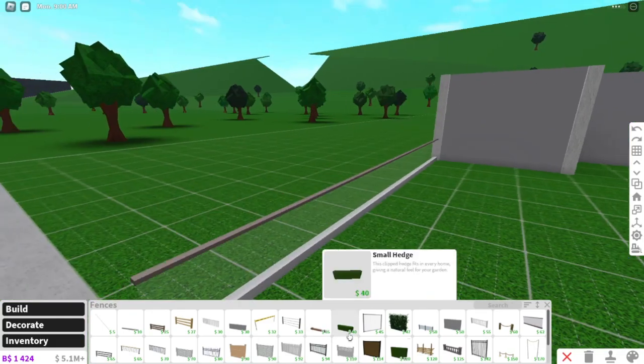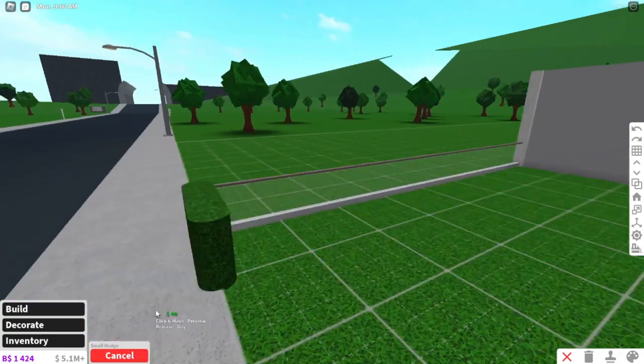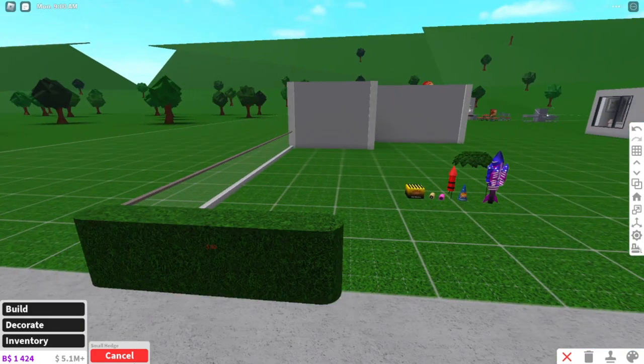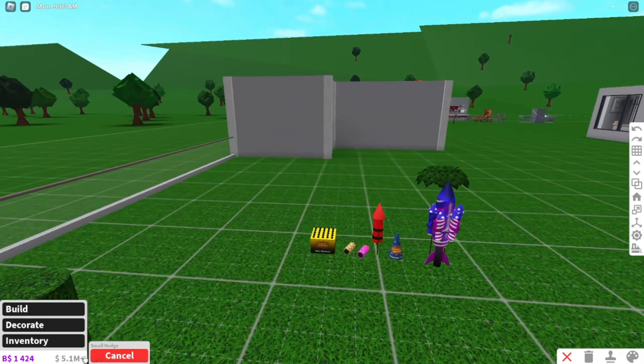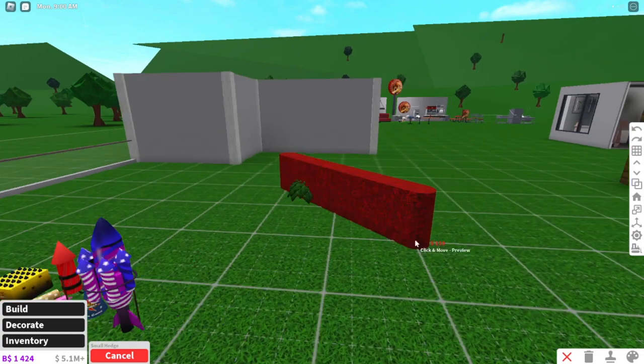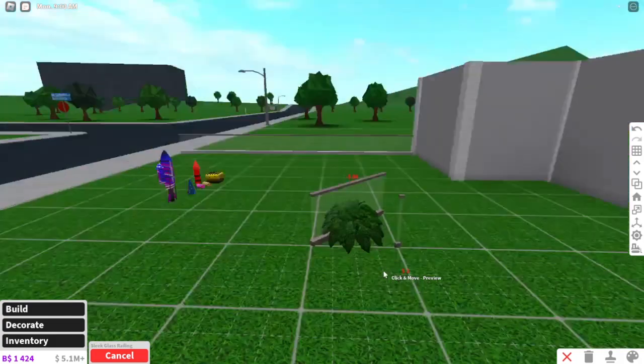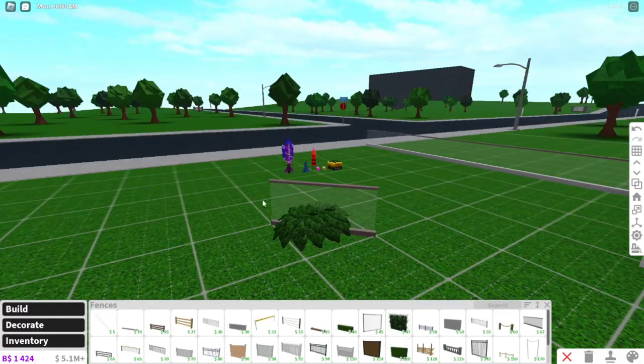So basically you take the object that you want to collide, and you can delete it — just take this and delete — and then do control Z, control Z, and then place the object down and you'll be able to do that.